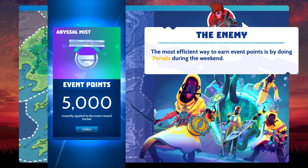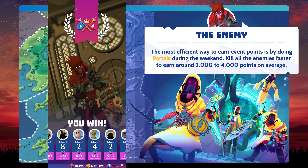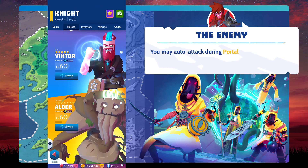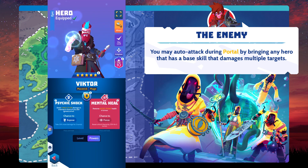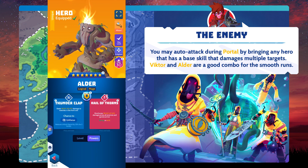The most efficient way to earn event points is by doing portals during the weekend. Kill all the enemies faster to earn around 2,000 to 4,000 points on average. You may auto-attack during portals by bringing any hero that has a base skill that damages multiple targets. Victor and Alder are a good combo for smooth runs.